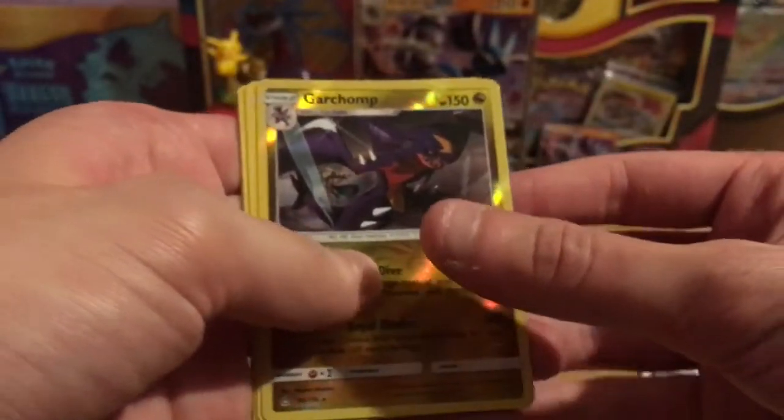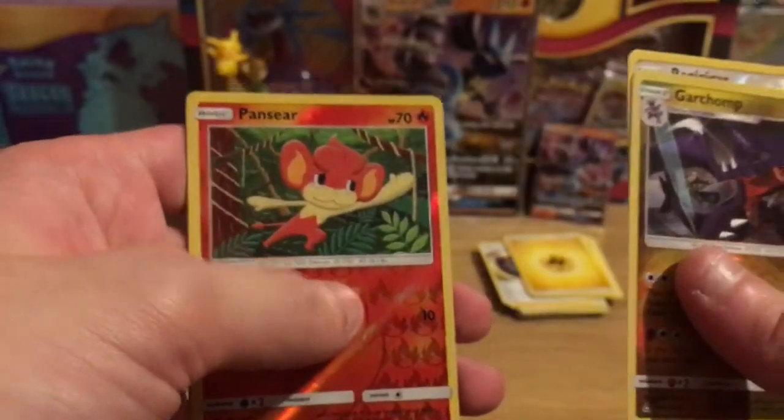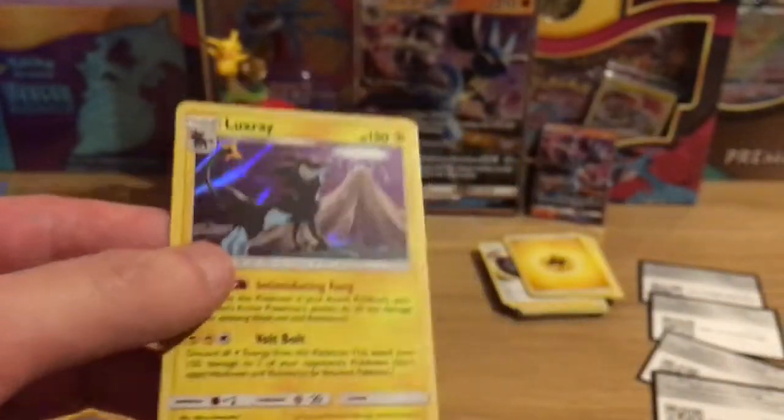We'll have a quick recap — not the best, but that's Pokemon, you know what I mean? There's a Garchomp reverse, Regigigas reverse, Pansir reverse, Delphox reverse, and of course the Luxray holo.